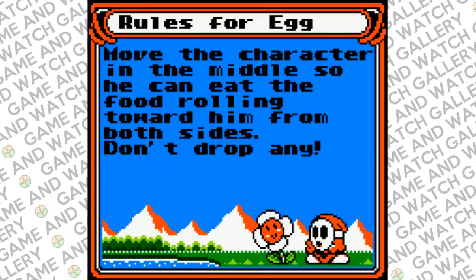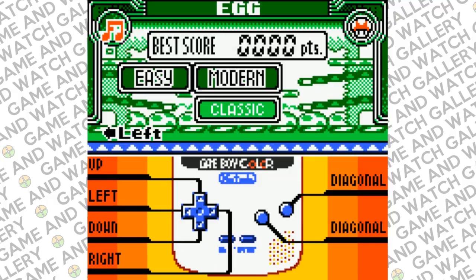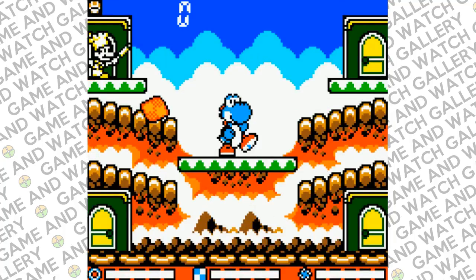Let's check the rules for Egg. I like how they teach you the rules before you play. You move the character in the middle so he can eat the food rolling towards him from both sides — don't drop any. If I'm not mistaken, this is a game I liked in Game & Watch Gallery three. Up, down, left, and right are standard directions, and the buttons are diagonal. Simple as that.